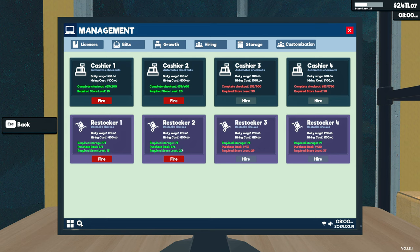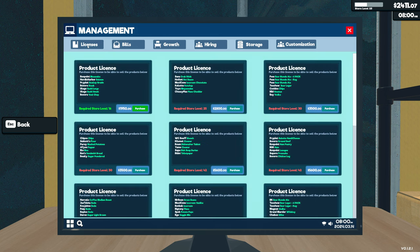I need to get up to level 29 before I can have another person. So we have two cashiers, two restockers, and me — and trust me, that is a lot.